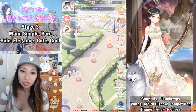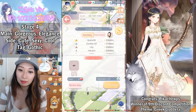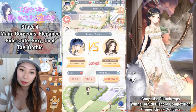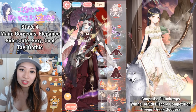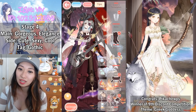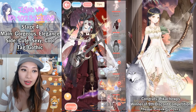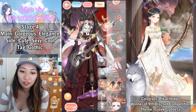Up next is Stage four: A Lover's Sonnet. I'm fighting Rachel Sarah with 16% — she's an NPC, not a real person fighting me live; it's just a computer. Let's start styling. This is a really dark stage — the tag is Gothic. If you have any gothic tag items, put them all on to get a bunch of points. Main attributes are Gorgeous and Elegance; side attributes are Cute, Sexy, and Cool. Same skills as last time. Let's get dressed.